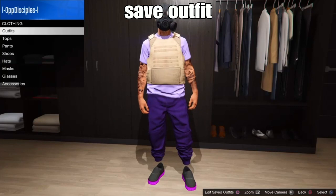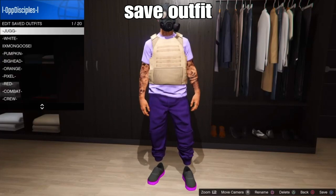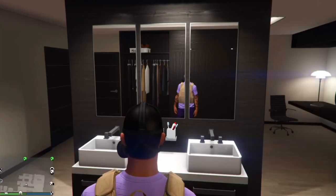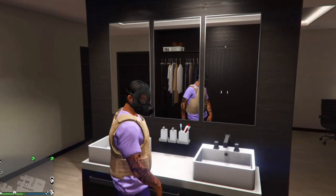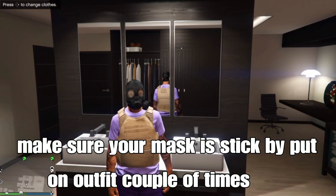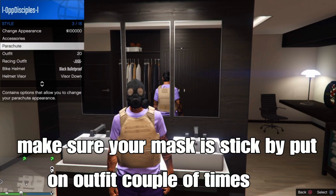Remember, save your outfit once again in Slot 1 or Slot 20 — or any slot of your choice. The next step is easy: make sure your chemical mask is stuck on your outfit by putting on your outfit a couple of times.